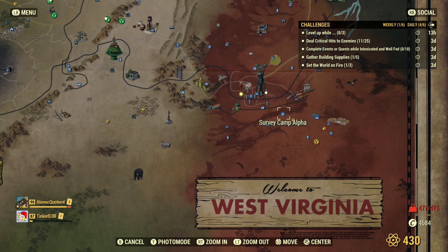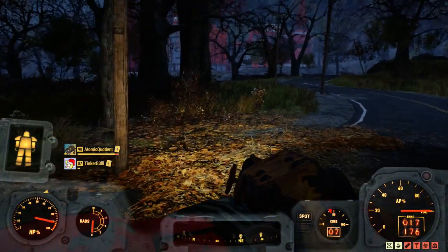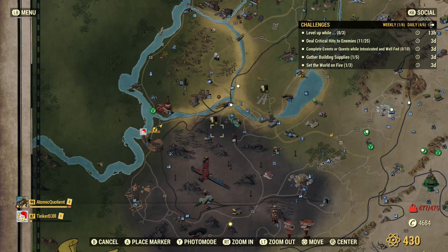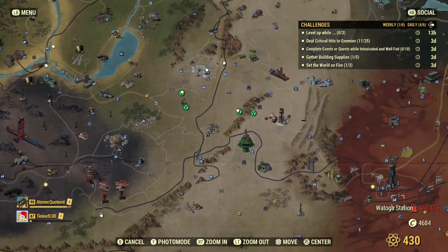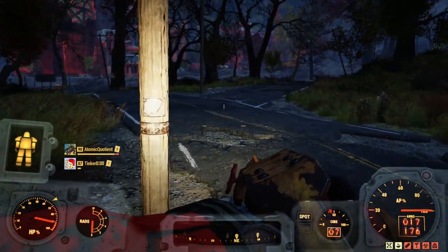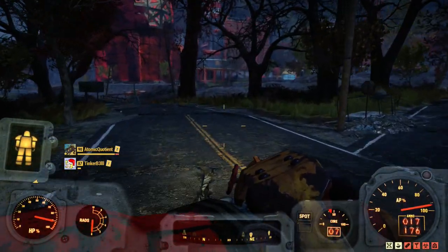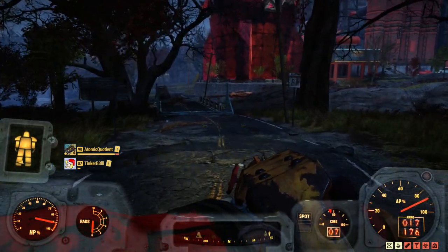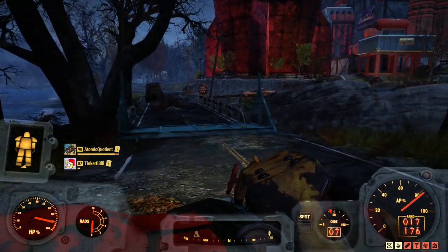There are a few areas, of course. Not to forget, there is an event at Fort Defiance. If you're doing that event anyway, that'll be another one to kill a Scorch Beast — there's a whole bunch there, super easy, especially with a whole team. You just have to tag one of the Scorch Beasts and let the turret kill it, and you should get that challenge completed.